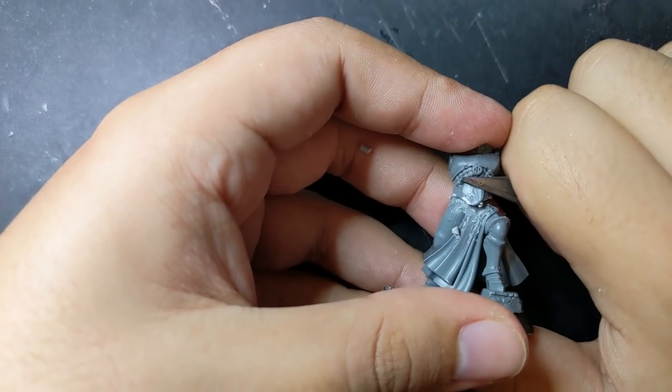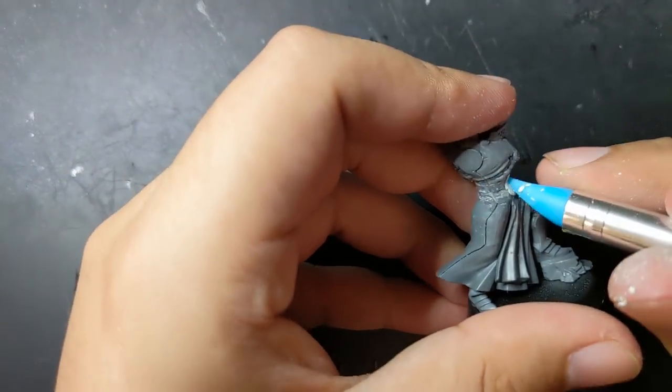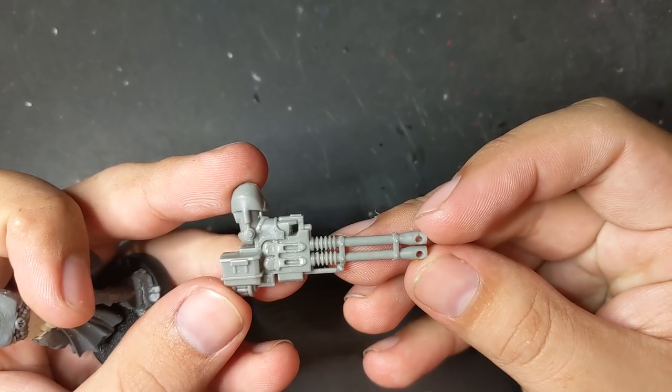The belt jewel though was a touch too much, so I cut it off and smoothed Milliput over the gap to continue the ropes of the Stormcast legs. Taking off the jewel also turned her silhouette really statuesque and elegant.